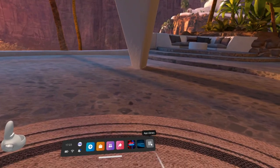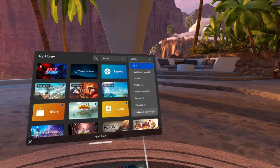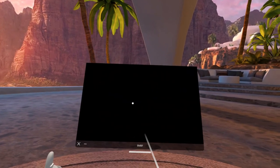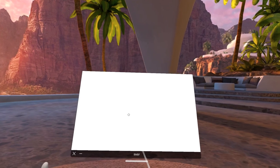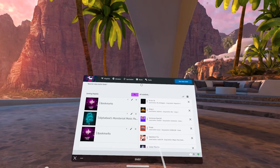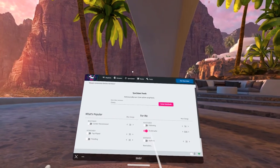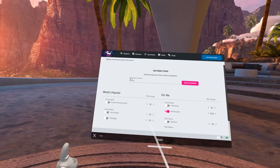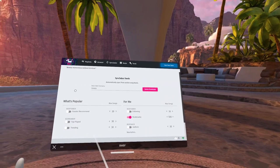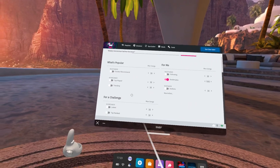Here we are in the Quest 2. You want to go to BMBF — go to the dropdown for unknown sources, then BMBF. At the top there's a 'Sync to Server' option. Under Beast Saber username, you type in your username, and then you queue downloads. That's literally it.